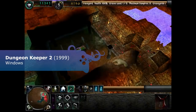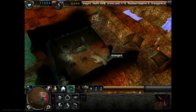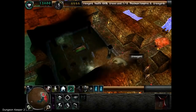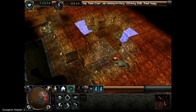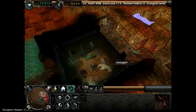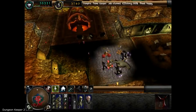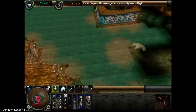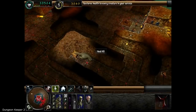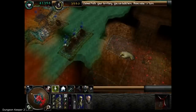Dungeon Keeper 2. Though the first Dungeon Keeper made a revolution in the field of strategy games, the second part is the one still praised by thousands of fans all over the world. Released in 1999, this was one of the last games Bullfrog ever made, because its owner Electronic Arts closed the studio a few years later and cancelled the production of Dungeon Keeper 3 in favor of more profitable — as it seemed then — Harry Potter and Lord of the Rings games. Don't be too angry about that, because later they released Battle for Middle Earth, one of the best real-time strategy games ever made.